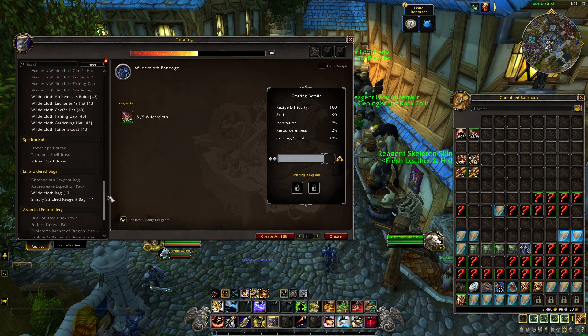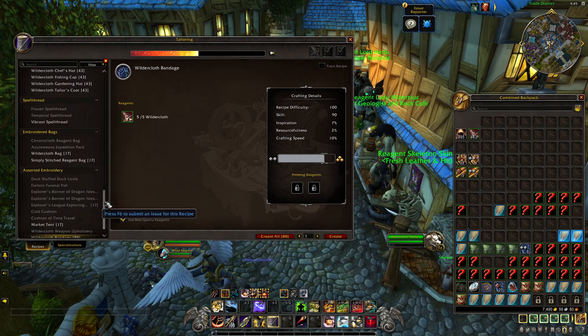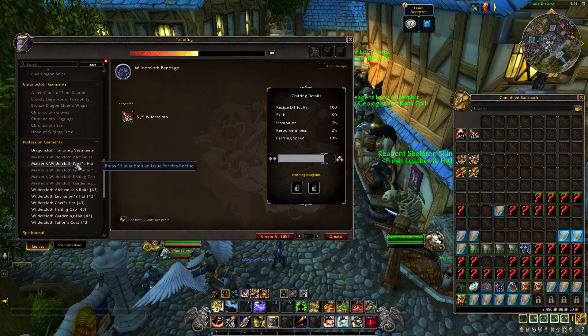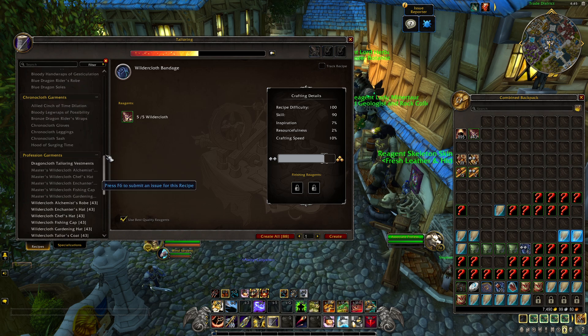So tailoring in terms of what we're crafting is mostly what we'd expect. A couple of cool additions with the embroidery, nice to see spell threads making a return, and of course profession equipment is going to be a hot seller in the early days of Dragonflight with everybody leveling up their professions and trying to gain as many bonuses as they can get their hands on.